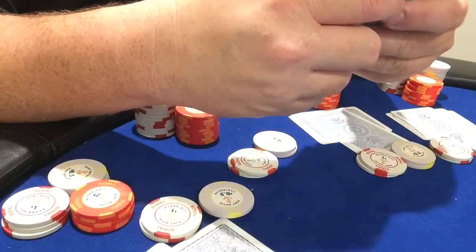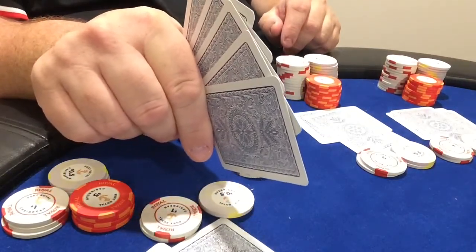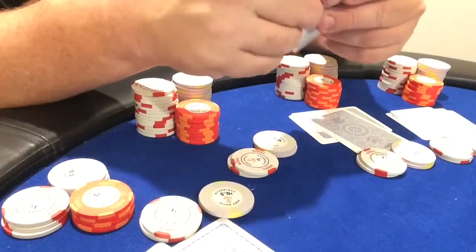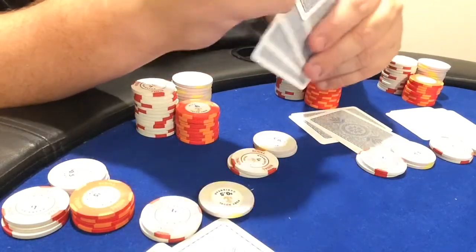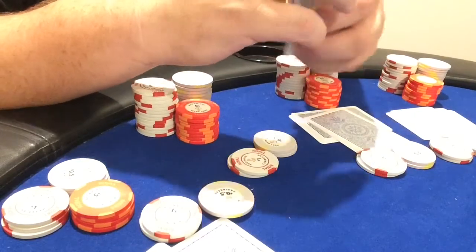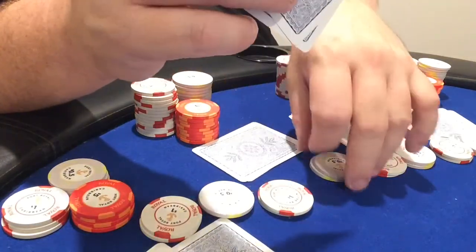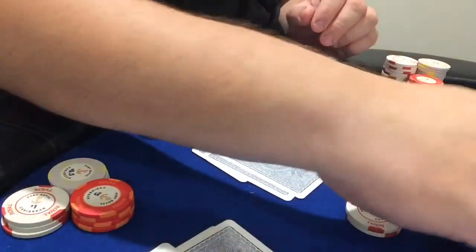And the big blind — are there any that match here? Nothing matches, but he does have a six, seven, eight in a row, so he might keep those ones. The big blind will just check. This is our pot pre-draw.